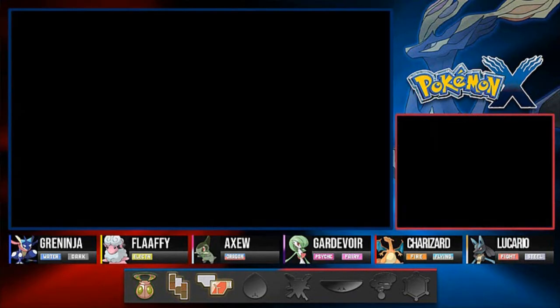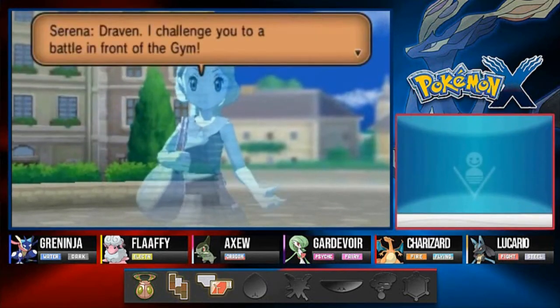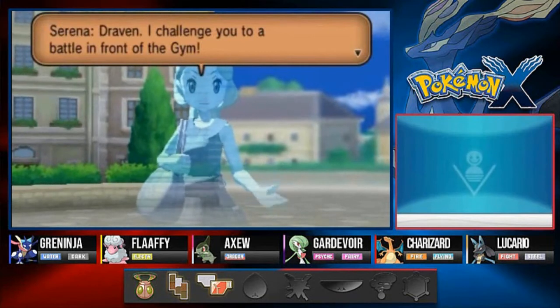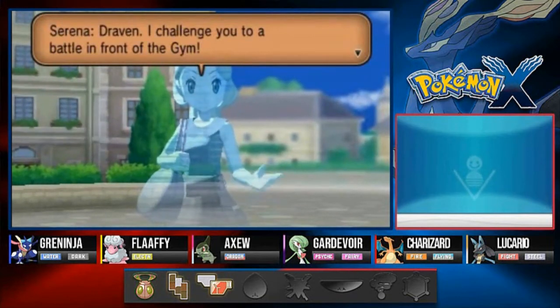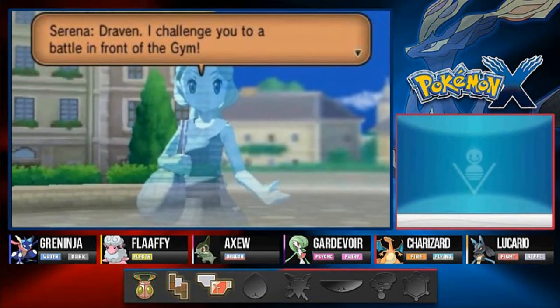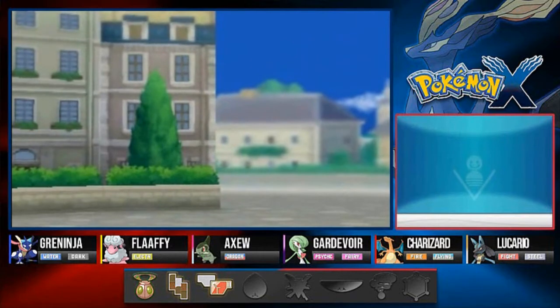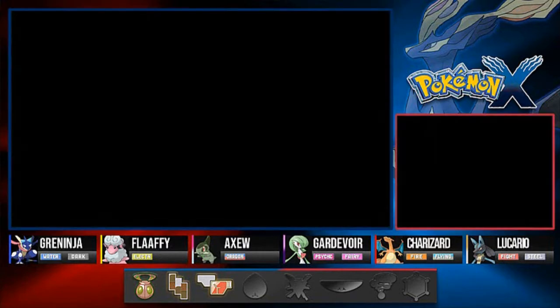We're gonna get a holoclip right here. Let's see what this holoclip is about. Oh hello, look at this - it's Serena. Get yourself a girl like Serena, guys. She says: 'Draven, I challenge you to a battle in front of the gym, prepare yourself.' Whatever you say, baby.